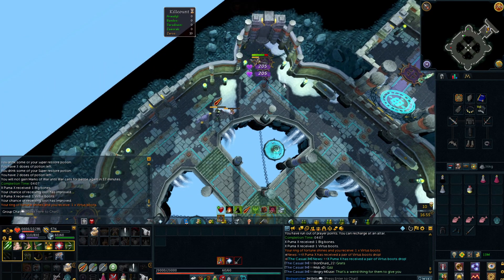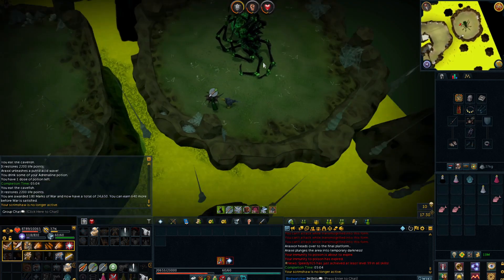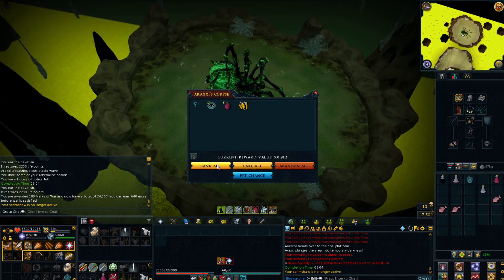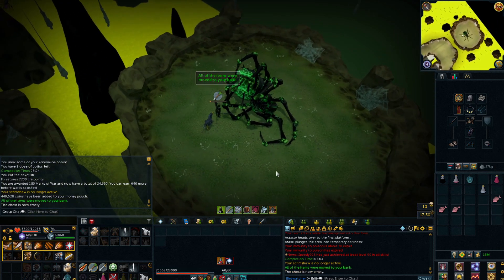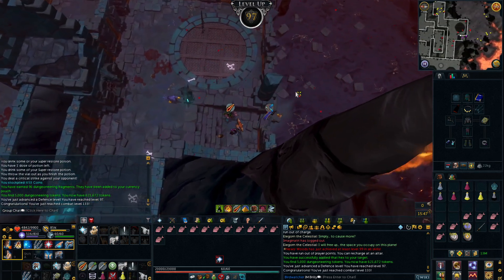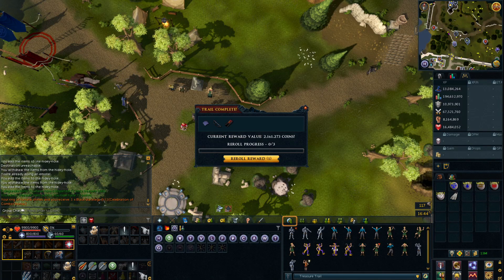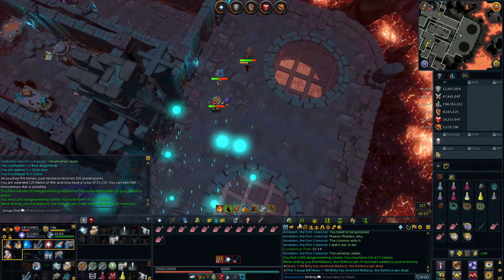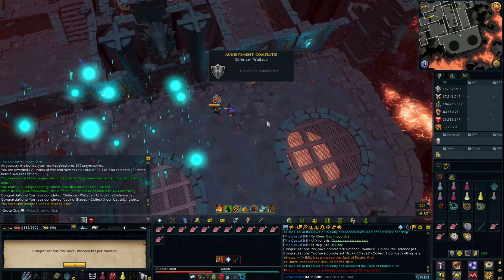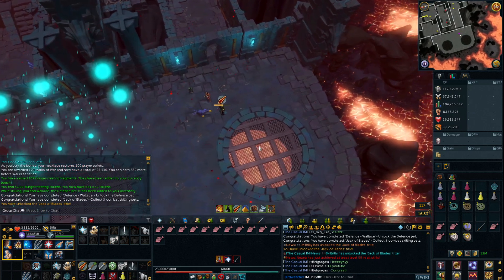The first drop of the hour — we've got a pair of Virtus Boots for Puma, his first drop here! He might finally start giving some loot to other people now. Second Araxor of the day — top path is pretty horrible, didn't get anything the first time, but we're going to get a Triskelion piece I guess. Level 97 Defense — two more levels until that's another skill cape! That's a pretty good penalty clue — double fortunate component from an easy clue, I'll definitely take that, don't need to re-roll. Thought I got a Codex but I got a broadcast for the defense pet drop. And I got Jack of Blades. That was a troll of a broadcast.